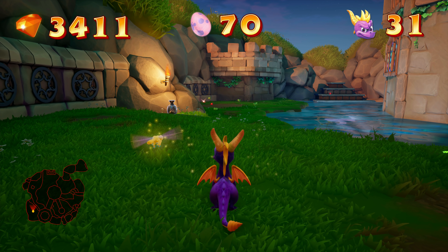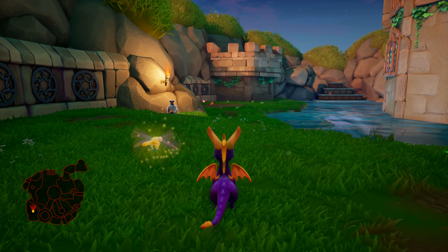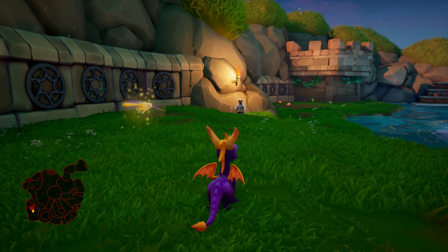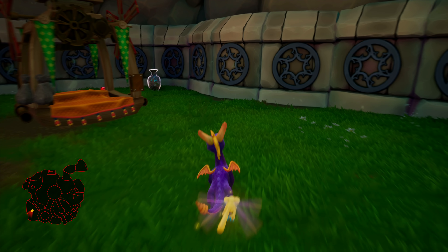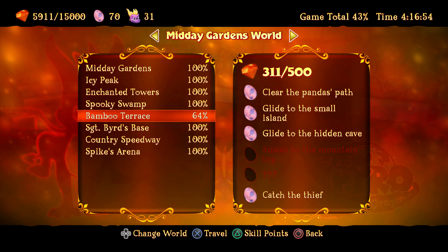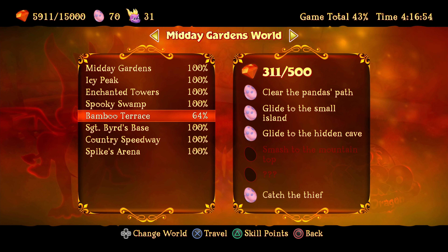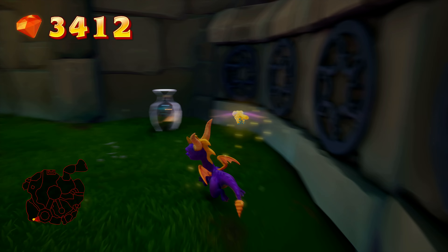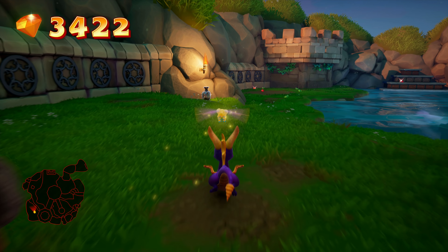Hey, what's going on everybody? BDCool213 here, and I'm back with some more of Spyro Reignited Trilogy, Spyro Year of the Dragon. So last time we finished the Midday Gardens, and now here we are in Evening Lake. But I think we still gotta go back to the previous world, because we're still not done completely with one level — we gotta unlock the next character. I guess it's gonna be like a Yeti or something, from what we saw in the cutscene with the boss of the previous world.